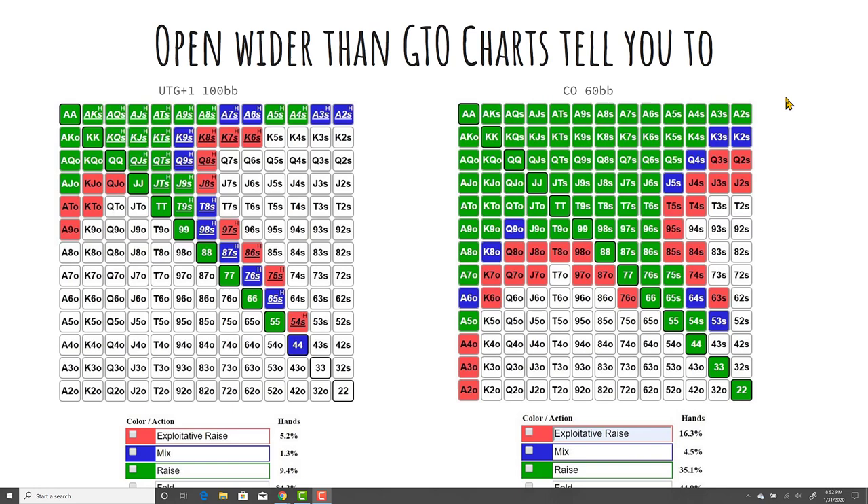Players will often say this player is not going to survive, they're getting lucky, they're spewy — but years and years have gone by where the success is just undeniable. What's going on is that a lot of these charts assume that everybody is playing like a solver — squeezing perfectly, three-betting perfectly, flatting the right hands. In reality, that's not what's happening, especially not in live tournaments. Because of that, it allows us to open a lot wider than normal.